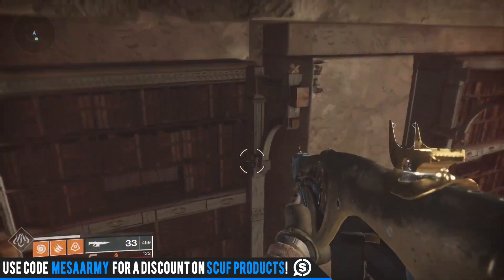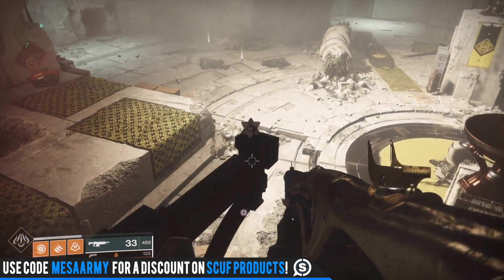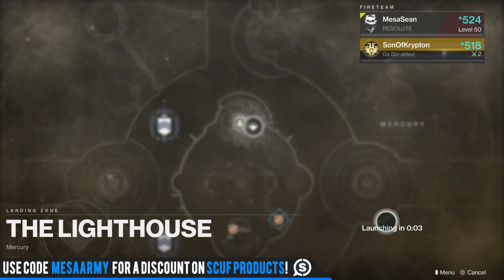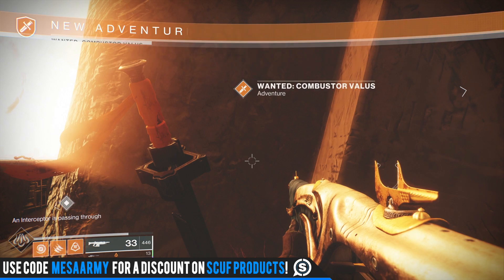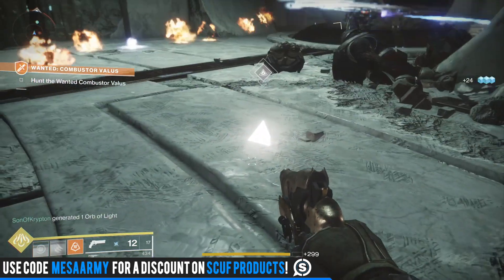Right after the fight, right in the center of the room on top of the bookshelves, there will be a dead ghost if you want to revive it to get some lore. So once you go to the Spider and pick up the bounty, head on over to Mercury. You will see an adventure marked on your map and then it's going to take you into the lost sector that's right below it. Mercury only has one lost sector.